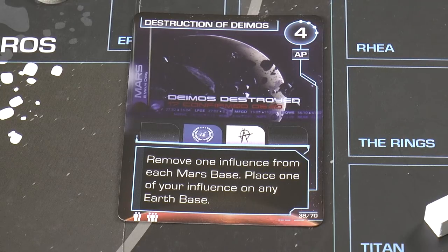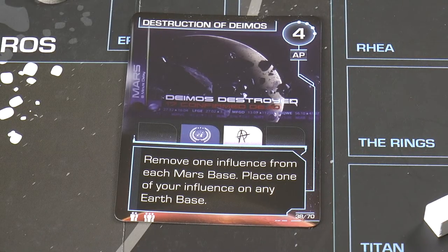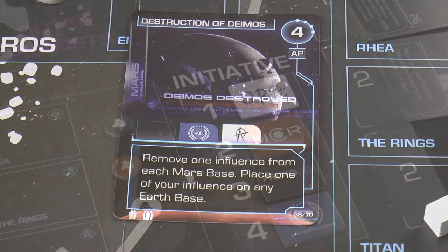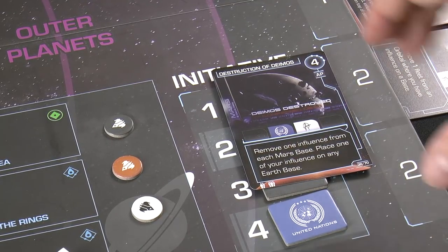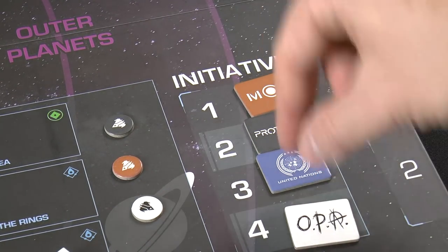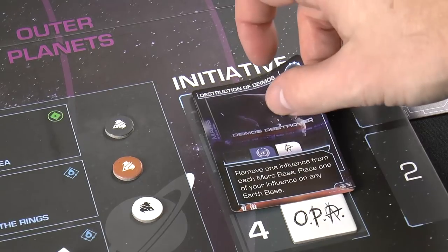If you're Mars and want four action points, you choose that, and then any eligible faction shown on the card gets the opportunity to execute the event after your actions. The eligible faction with the highest initiative gets first choice. If they choose to react by playing the event, they drop to the bottom of the initiative track — so they'll be last in line to piggyback off cards going forward.